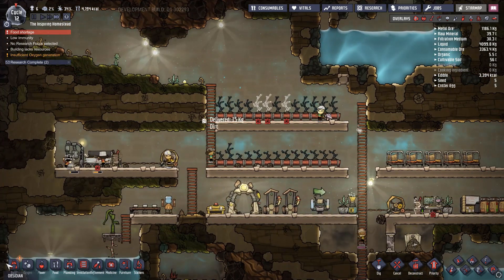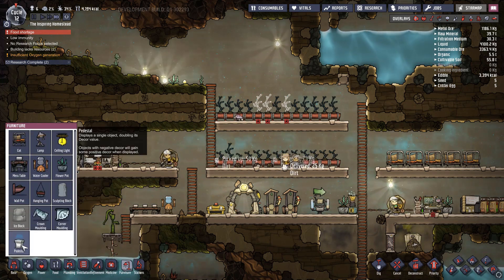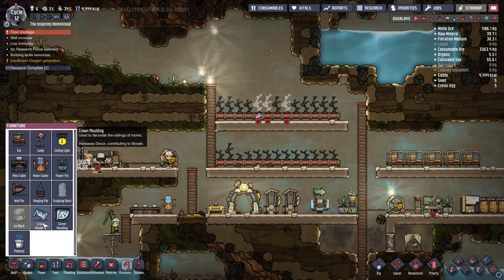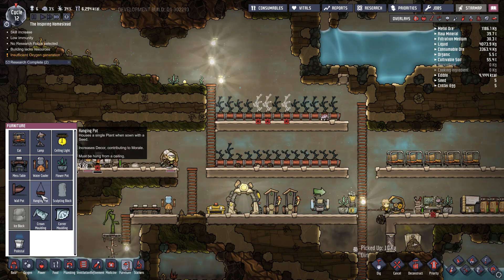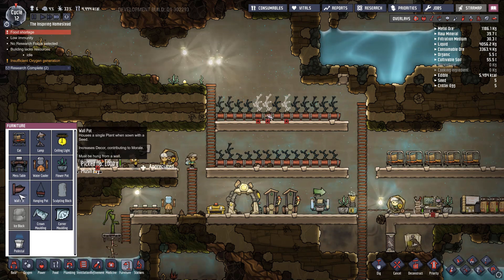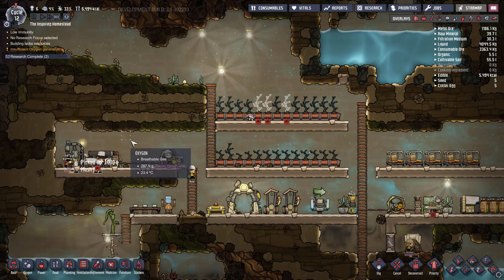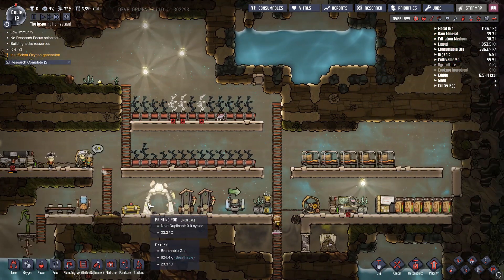We did research a lot of furniture here. We have the pedestal which displays a single object doubling its decor. There's corner molding used to decorate the corners of ceilings. A hanging plot houses a single plant — when sown with a seed it increases decor contributing to morale. A wall plant also houses a single plant. It's pretty cool these new things they've added. I'm hoping we can get through this food problem though — as soon as you can get sustainable food going, the game becomes a little bit easier.